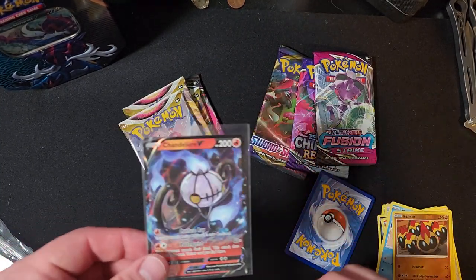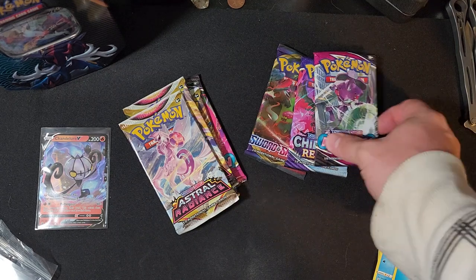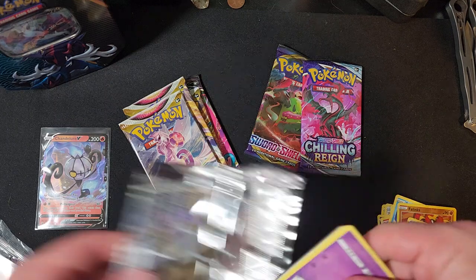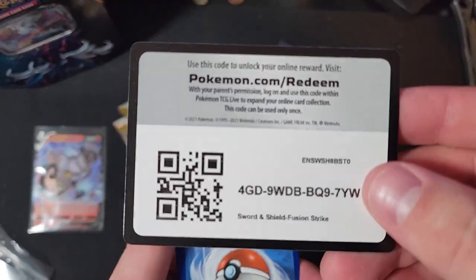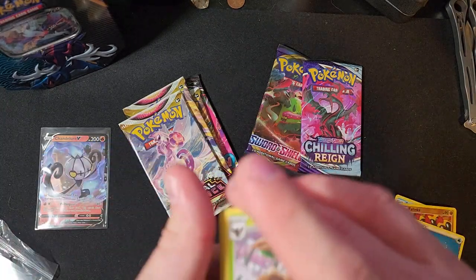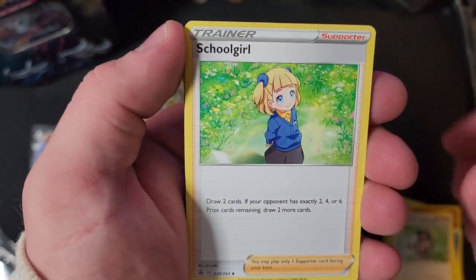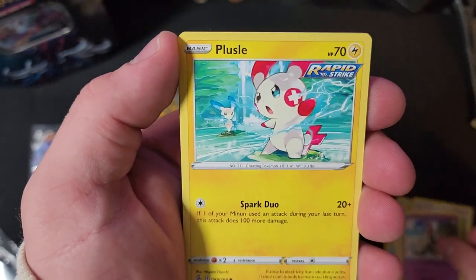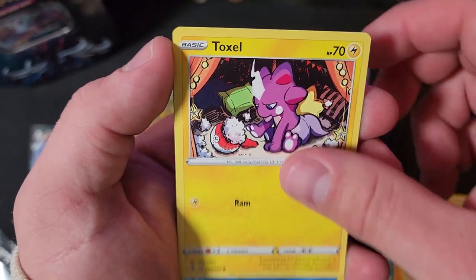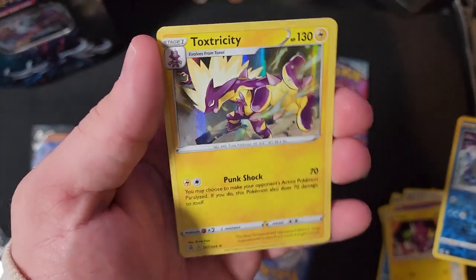The energy is a Water. All right, next Fusion Strike. One, two, three. We got Trevenant, Adventurer's Discovery, Schoolgirl, Sandygast, Palossand, Vulpix, Meltan, Toxel, Lapras, and a Toxtricity holographic.